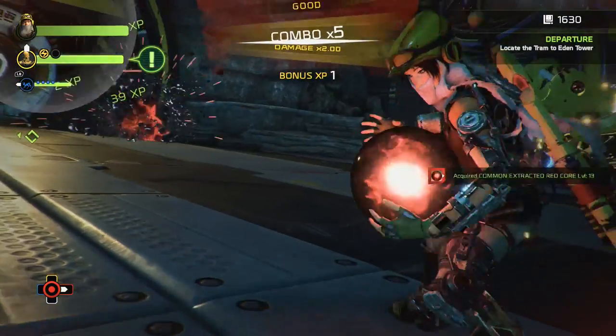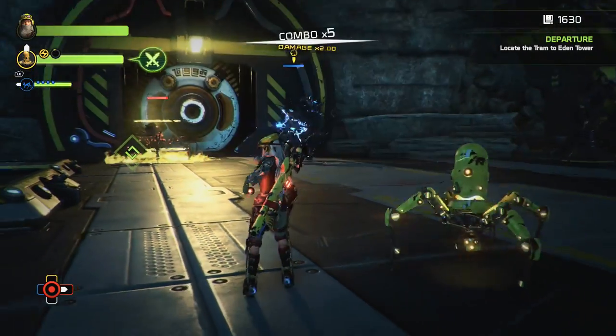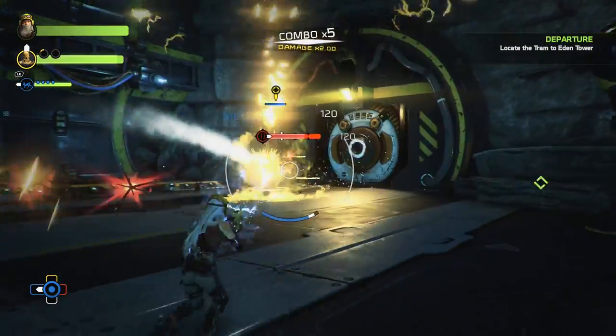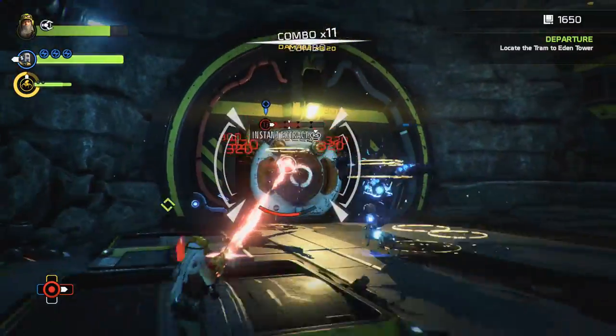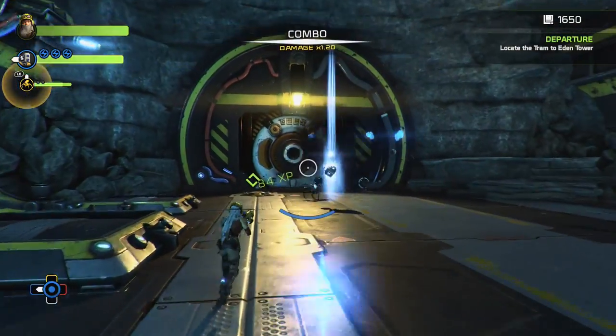Caution! Cores cannot be extracted until they have been sufficiently weakened by damage from your rifle or from your companion core bot. The white triangle markers on a rogue core bot's health bar represent the amount of damage that must be inflicted before you can extract their core. Only when an enemy's health is sufficiently reduced can the Extractor successfully attach to the target core.